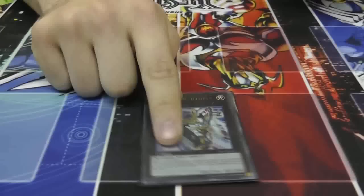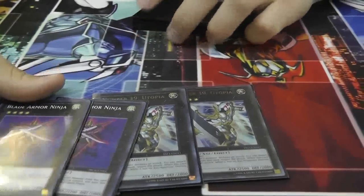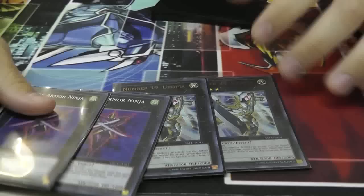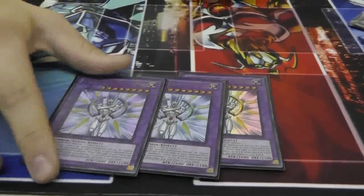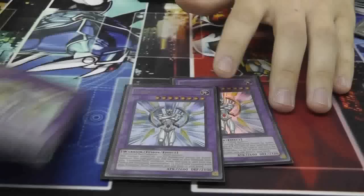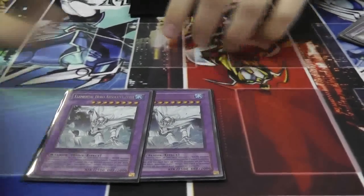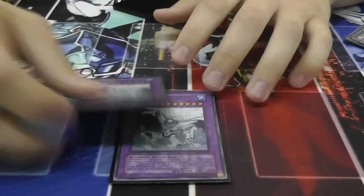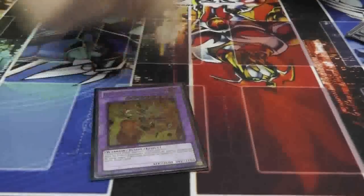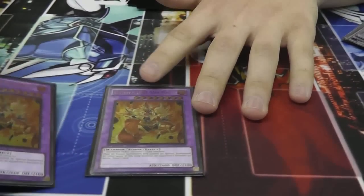For the Extra Deck, you've got two Utopia and two Blade Armor. Blade Armor is the star — he runs through life points pretty quick. You've got three Shining — he's the key monster you're going to go for with Miracle Fusion. Two Zero — you're not going to go for Zero often, because usually when you use Miracle Fusion you're going to want the high attack Shining, but this is a safety net just in case. Two Nova Master — I run Super Polys on the side and these help so much against Dino decks.